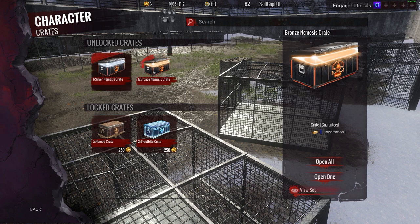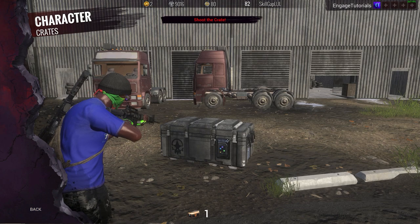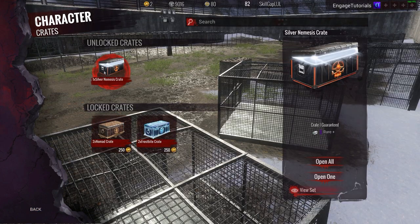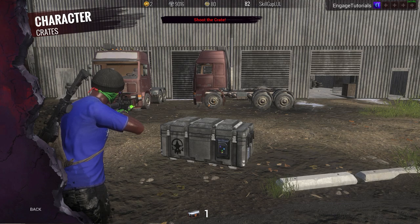We have two more to go. We have the bronze crate which guarantees an uncommon plus, so we're gonna go ahead and open this one up first. Here we go — and the nemesis tactical body armor, which we already got. Now we have this silver crate which is rare plus, so hopefully... what do we want? We want an ultra rare! Let's see what we can get boys. Come on, let's do this!